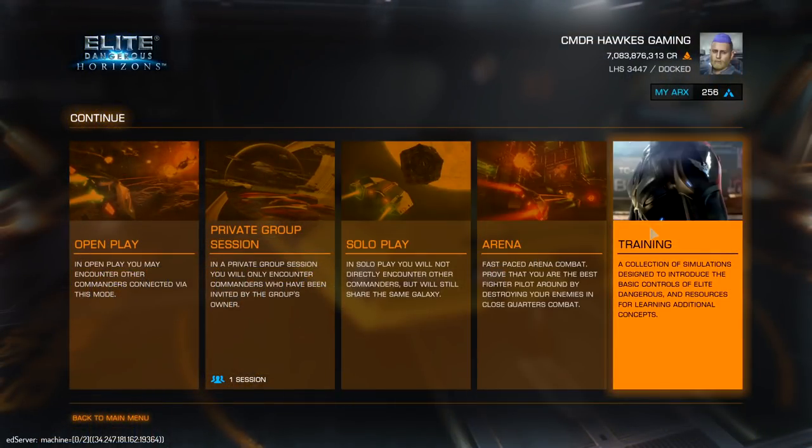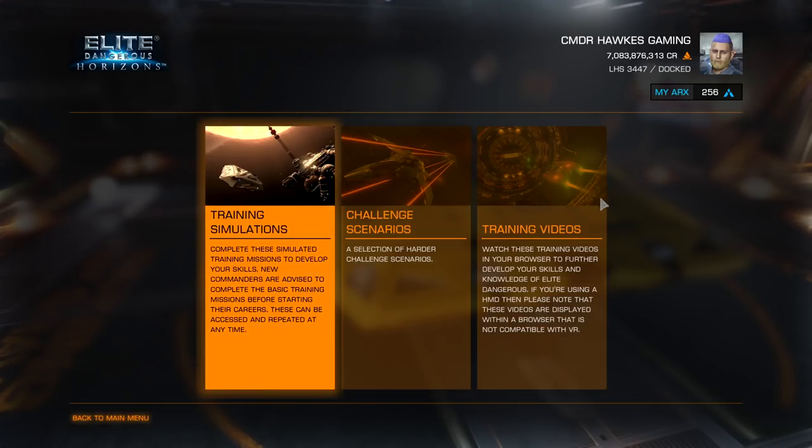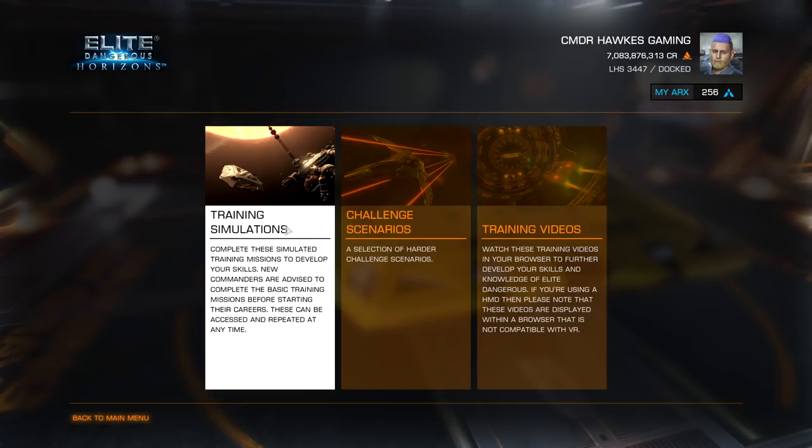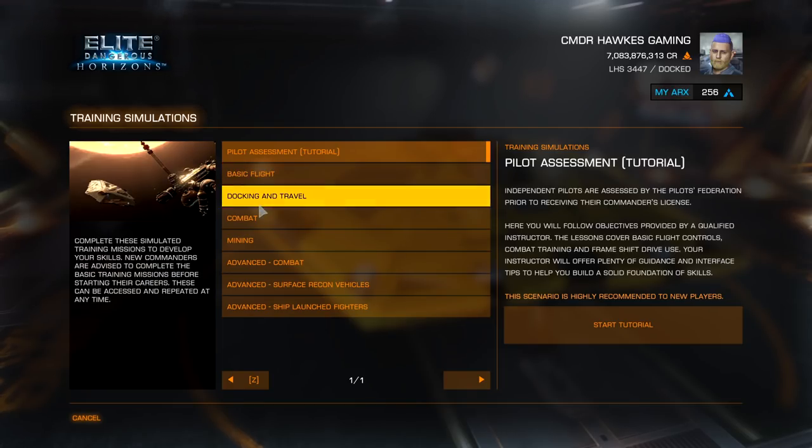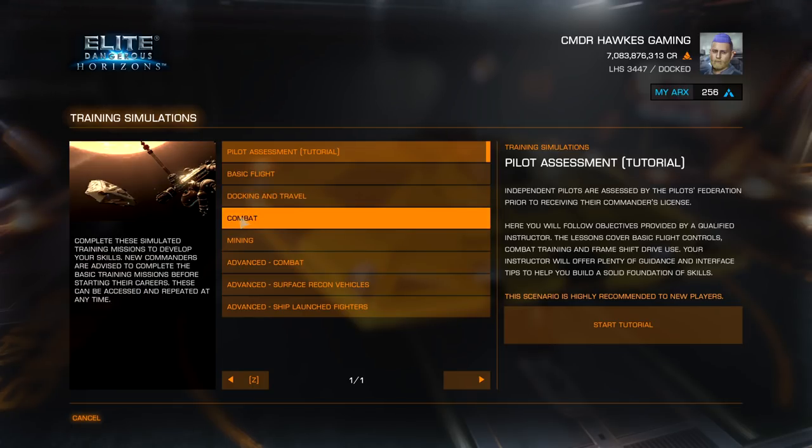If you are a brand new commander in Elite Dangerous, make sure you complete some of the training simulations. You can't become filthy rich in this game if you don't know how to fly your ship. Make sure you complete basic flight as well as docking and travel, especially docking and travel.